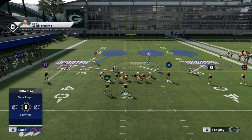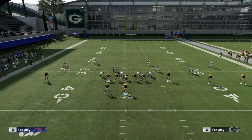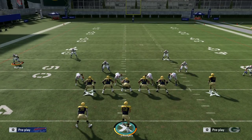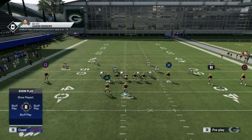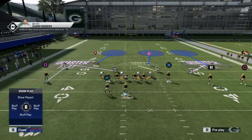From left to right, you essentially have man coverage. This cornerback is going to play on the wide receiver no matter what. Things are different if the wide receiver has a tighter split — like if he's a tight end close to the left tackle — but that'll be something for another time.